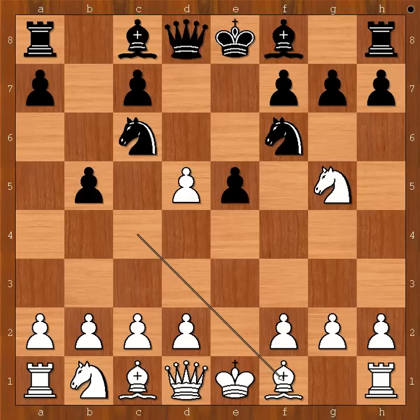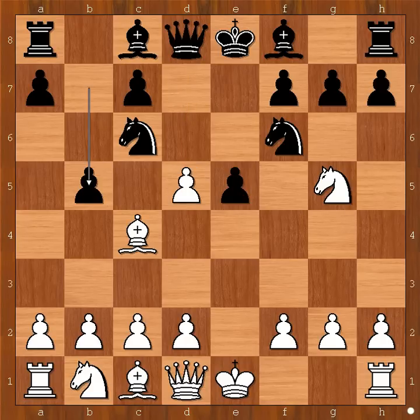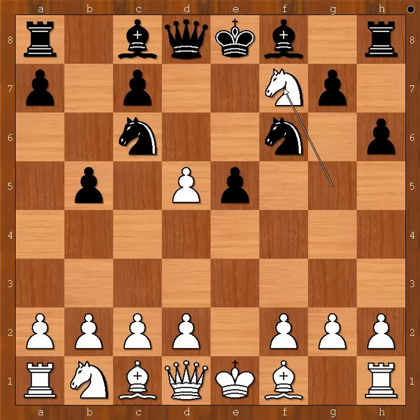Paco played Bf1. If bishop takes on b5, then queen takes on d5. So we have Bf1, h6, attacking the knight. What is the best square for the knight? Is it f3? What would you do?